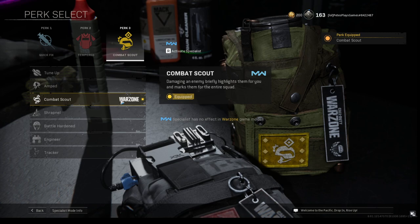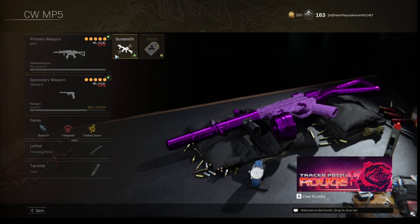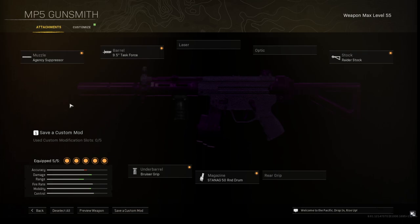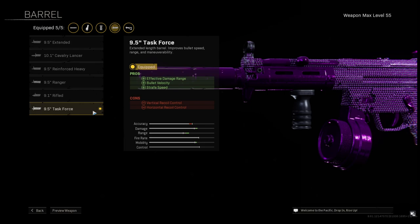We're going to be running Combat Scout. It's just overpowered — it basically gives you wall hacks, so that's sick. And here's the thing: Agency Suppressor for bullet velocity, effective damage range, vertical recoil control, and sound suppression, which is always nice. We're going to be using the 9.5 Task Force for effective damage range, bullet velocity, and strafe speed.